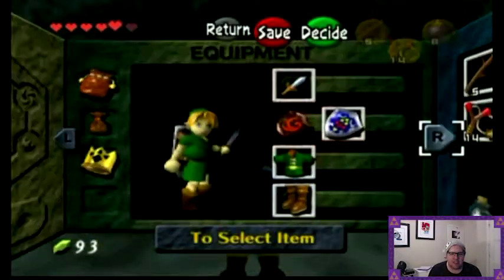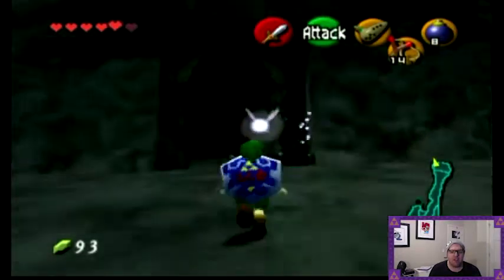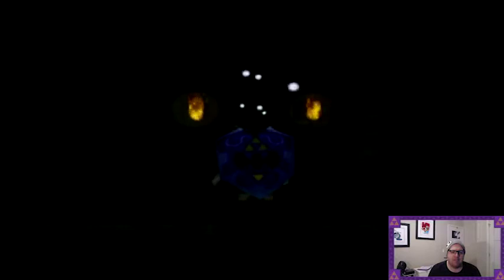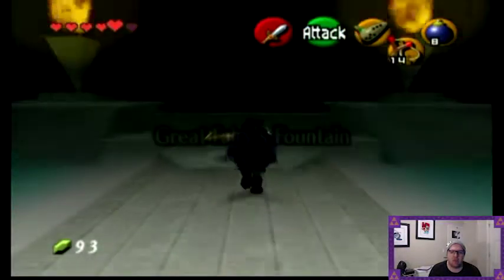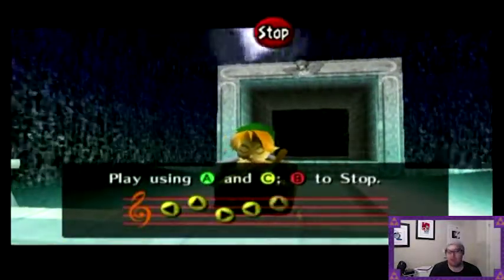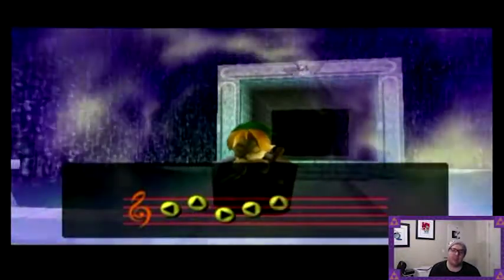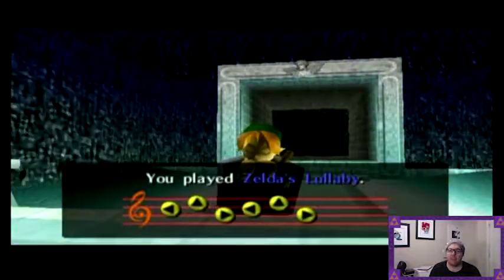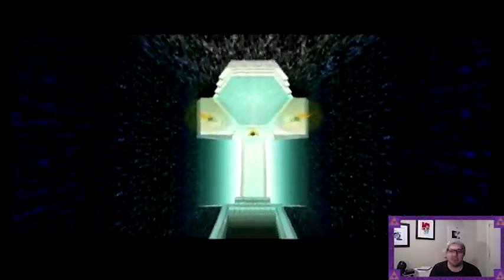First, I do need this. Because inside the Fairy Fountain, you do require the proof of the Royal Family in order to get Great Fairy items. And I really like this Great Fairy item because, like I said, this really gets the ball rolling on some future abilities that we can get to.